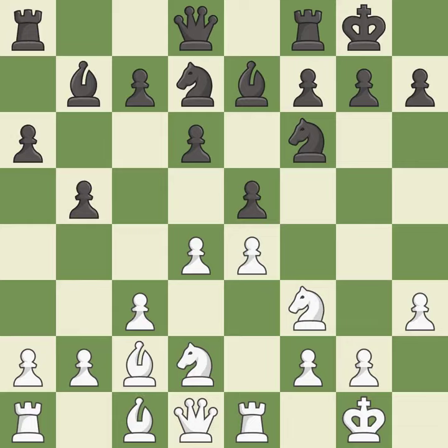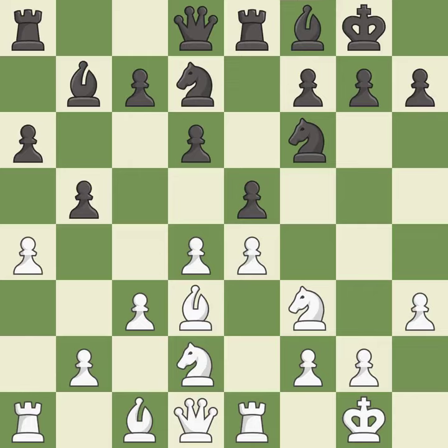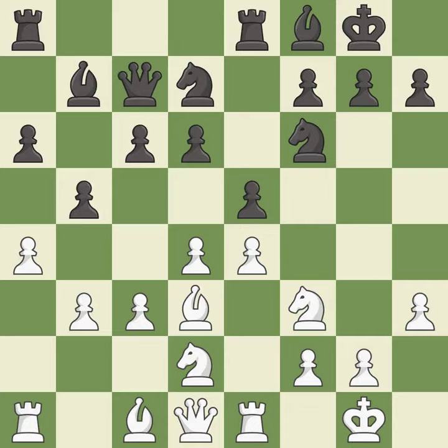Bc2 retreats with the bishop to defend the e4 pawn. Re8 moves the rook to a central file and frees the f8 square for black's pieces. This moves the bishop to a more active square, making it gain scope. The pawn is now adequately defended. It is the last book move. This connects the rooks, which helps them coordinate together in the future.